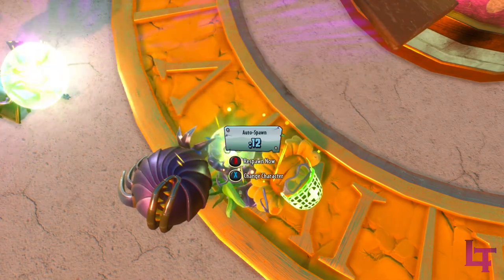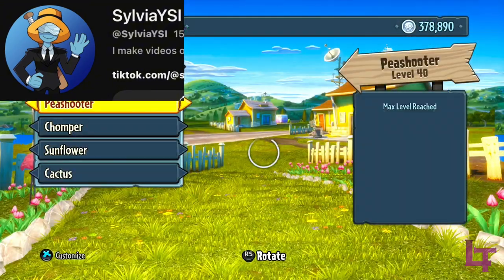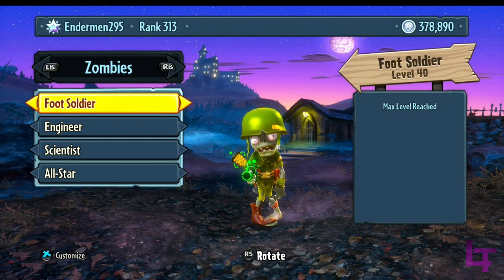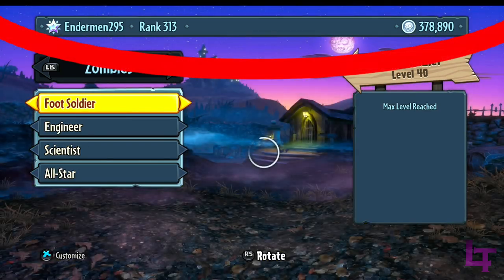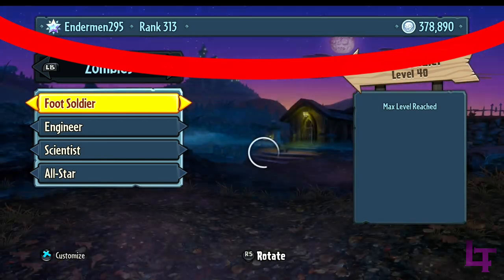Secondly, did you also know? According to a discovery by Sylvia YSI, in Garden Warfare 1, specifically the character select screen from the main menu, when checking through both the plant and zombie faction's character selection screen, nothing seems amiss from first glance. However, if we take a closer look specifically at the top of the screen, when we go from the plant's side to the zombies, we can notice that the background is not properly aligned at all and is off by several pixels.